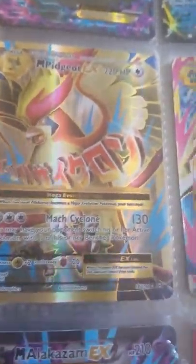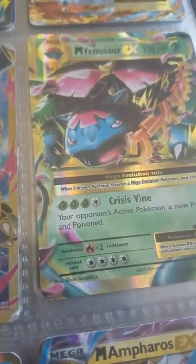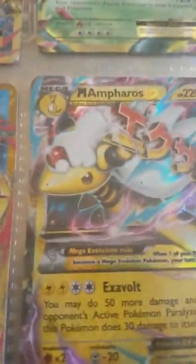These are all my Megas. I got Mega Garchomp, Mega Swampert, Mega Charizard, Mega Pidgeot Full Art, Mega Blastoise EX, Mega Venusaur EX, Mega Alakazam EX, Mega Slowbro, and Mega Aerodactyl.